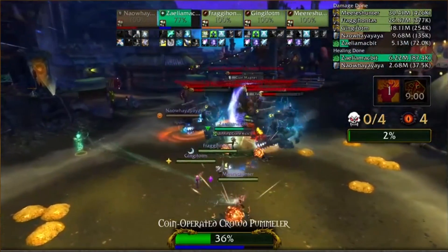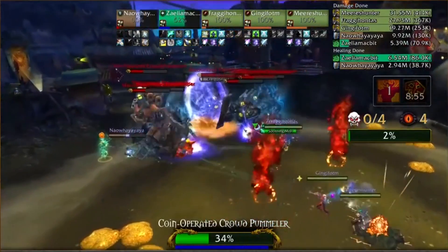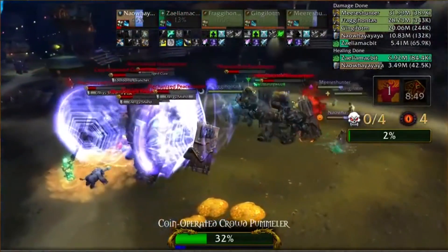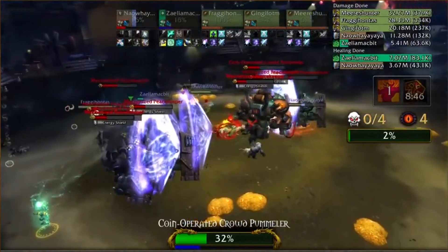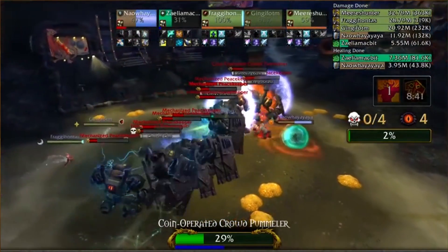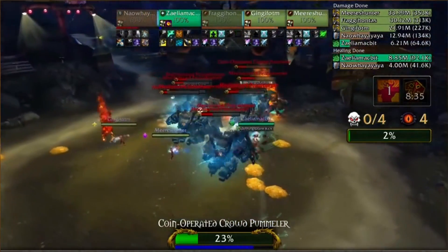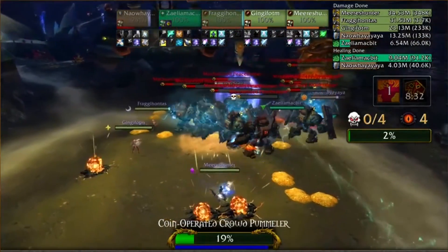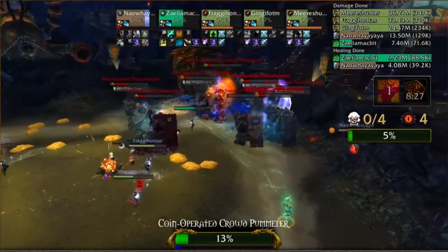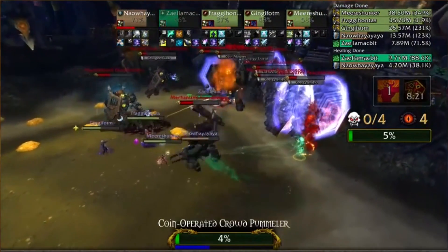They need to make sure that sanguine doesn't heal up any of the peacekeepers. Meanwhile, Method EU is still doing this massive pull — look at how much they're focusing on boss damage, with all these peacekeepers still alive. The boss health drops — Zalea is starting to run out of mana. They need to get this boss taken care of as soon as possible. Avatar is available as well — a powerful offensive and defensive cooldown for Prot Warriors.